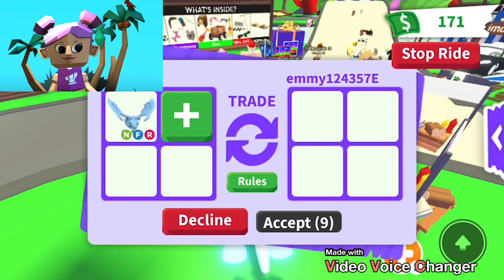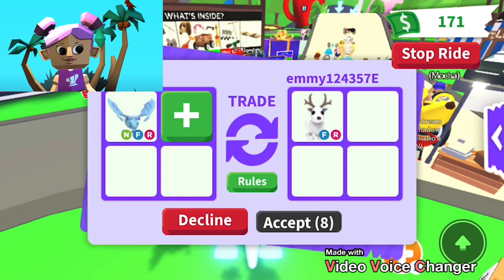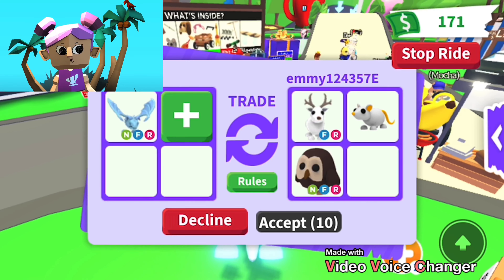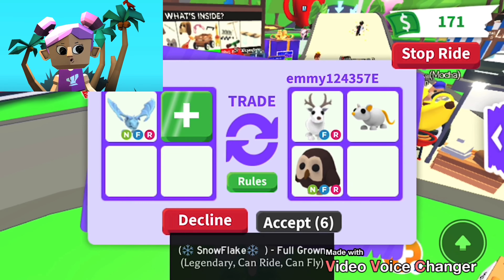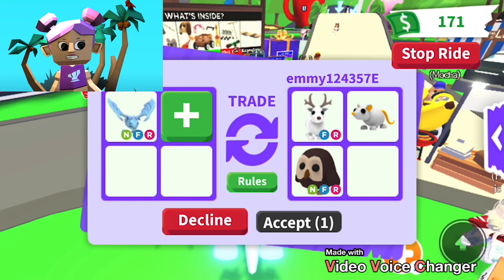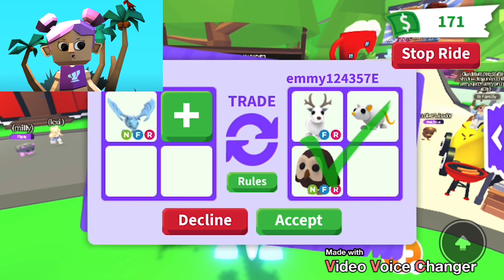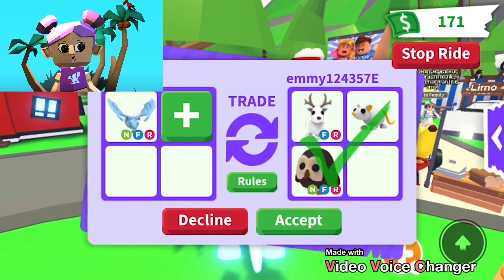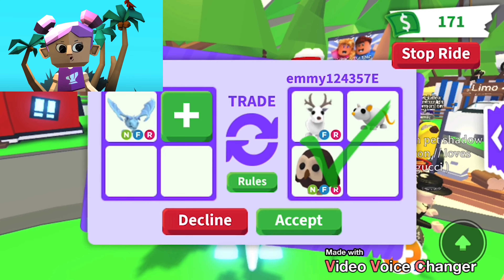I'm trading Emmy again — she's putting in her arctic reindeer and gold rat again. But she added a neon fly ride owl! Now I think this trade is definitely worth it. I think I declined it too fast last time. She's accepted — so I might do this, because it's basically six legendary pets for my four frost dragon, which is quite a good trade.